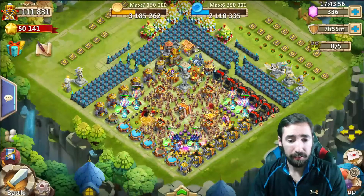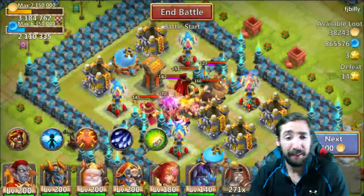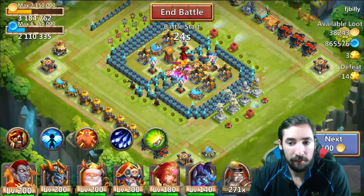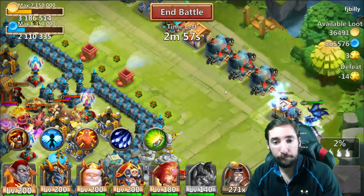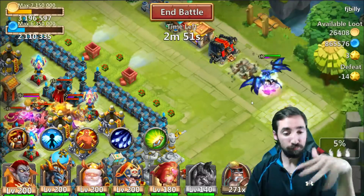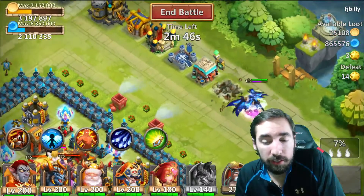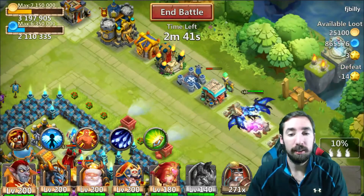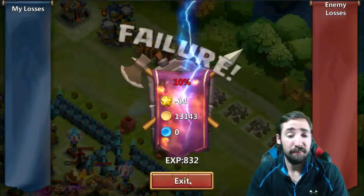Let's just throw him into a freaking raid — why not? We'll have him attack this building over here. Boom — four buildings down, that's four buildings. Just look at him, just wipe it out. Let's see his breath again — boom, oh my gosh. Just beautiful. His breath is just amazing.